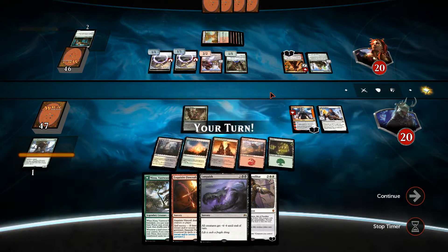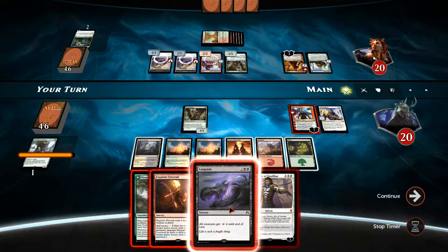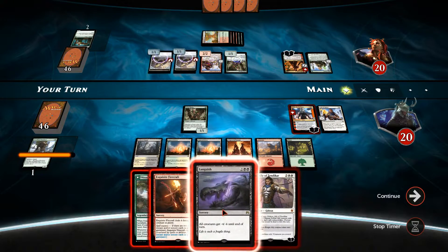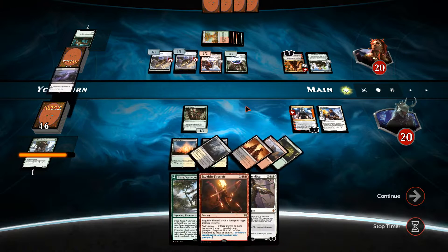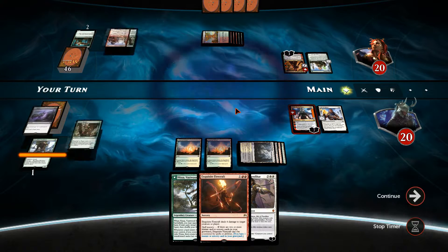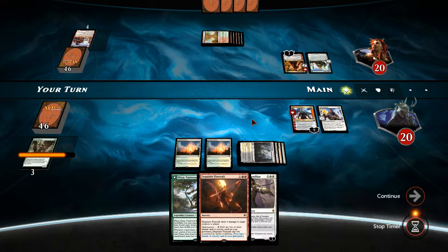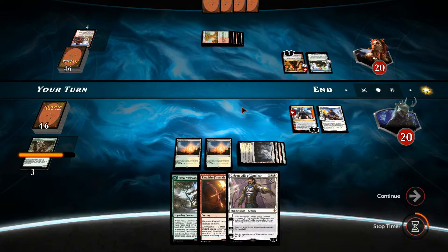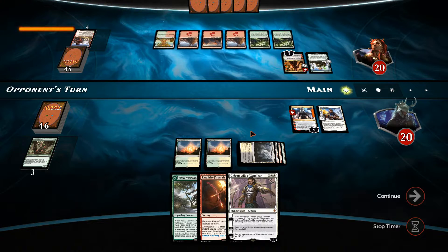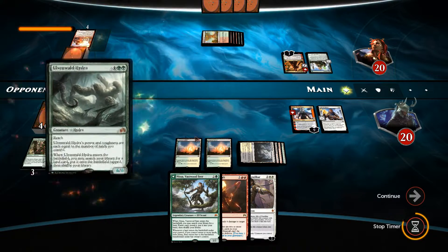We draw a Sun Petal Grove. Unfortunately I don't think I can Languish and Gideon this turn. I'm going to Languish now since the creature won't be able to swing anyway. Then we'll plus-two Nahiri. We're not going to toss away any cards. Gideon's definitely going to be the order of the day next turn. We might also Exquisite Firecraft Arlinn Kord, or play Nissa out — that might be a better play.